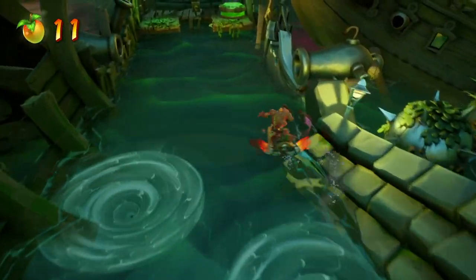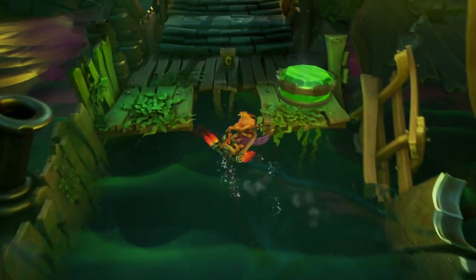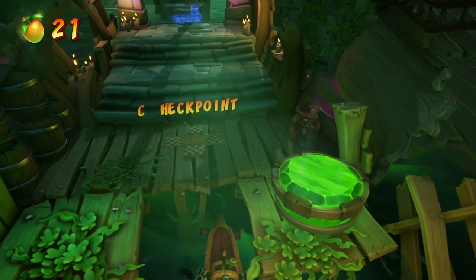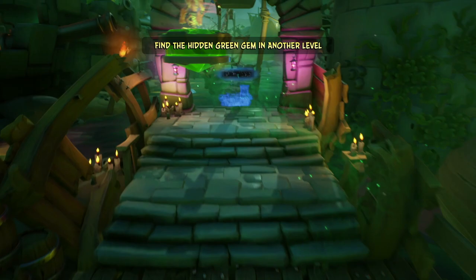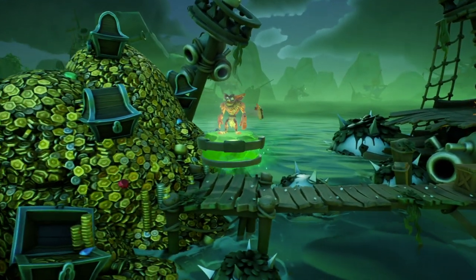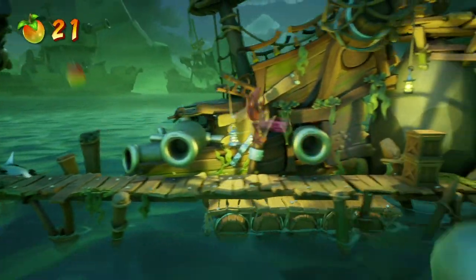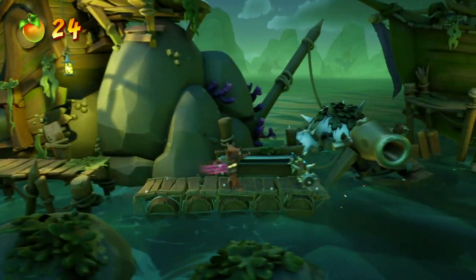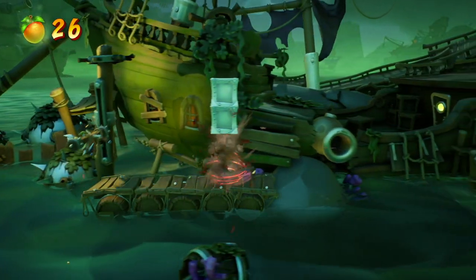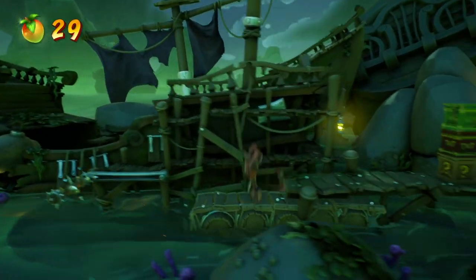Watch out for the whirlpool — they're just as tricksy as ever. Hey, we have this green gem — we could do this gem platform! You may be thinking, 'Cloud, you made a serious mistake by hitting that checkpoint box, because if you complete this whole route and then you die, you have to do this route over again.' Not necessarily — in Crash Bandicoot 4, as long as you complete the gem pathway, it will save your progress as though you had gotten a checkpoint afterwards. Very forgiving.